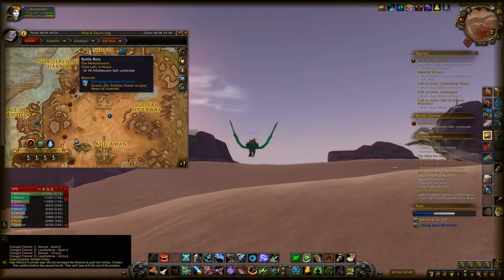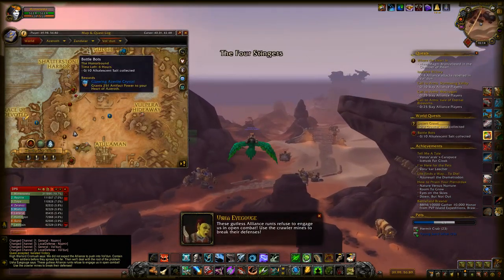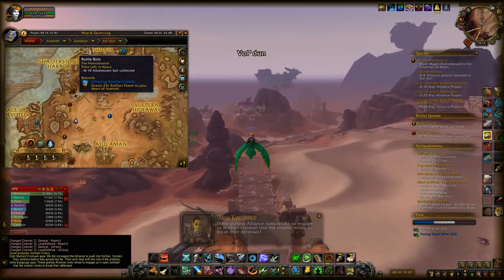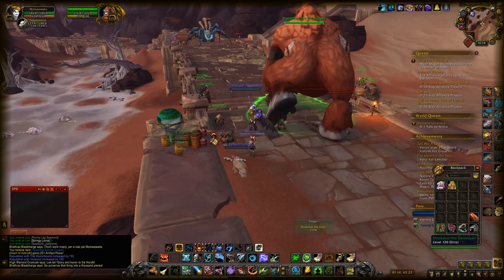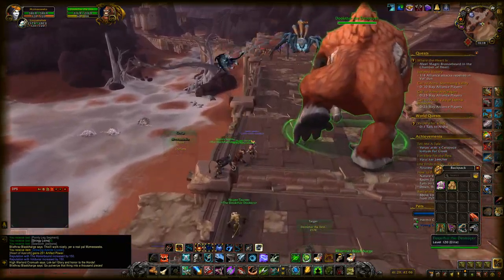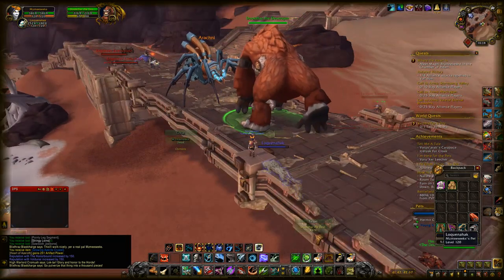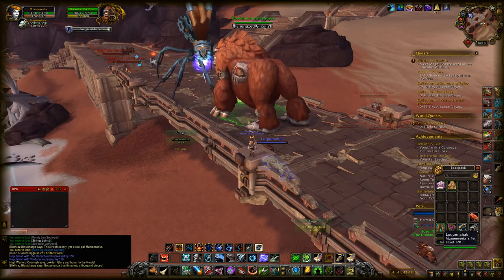There are a couple of extra pets you can get called the Rebuilt Mechanical Spider for Horde and the Rebuilt Gorilla Bot for Alliance. You can only obtain these while the assault is up in Valdoon. There will be two big bots fighting on a bridge, and once they finish fighting there will be a lootable item in the middle. If the Horde one wins, only Horde can loot the item, and if the Alliance one wins, only Alliance players can loot the item.